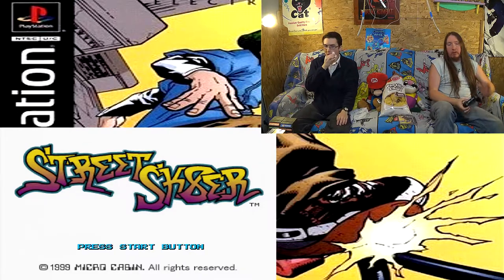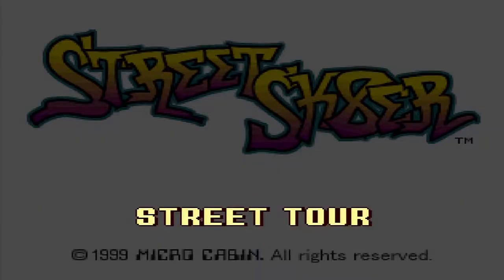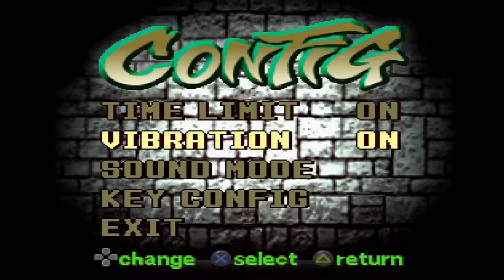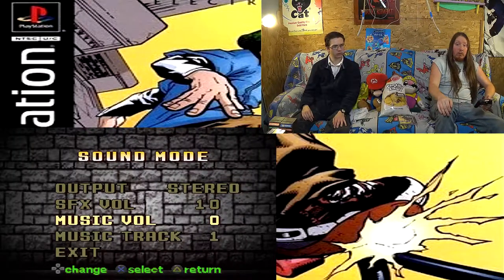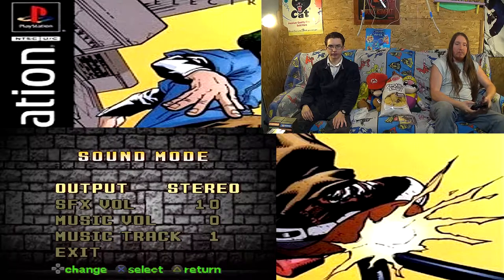We're gonna check the manual out and hopefully we can beat the son of a gun. I haven't played this game for years so I'm used to Tony Hawk Pro Skater controls, and this is a little bit different, so it's gonna be goofy trying to get re-familiarized. Let's pop it in and get going. So this is Street Skater — we got Street Tour, Free Skate, Versus Mode, and Configuration. The problem is we're gonna have to turn the music off because of copyright — I don't want to get copyright struck.